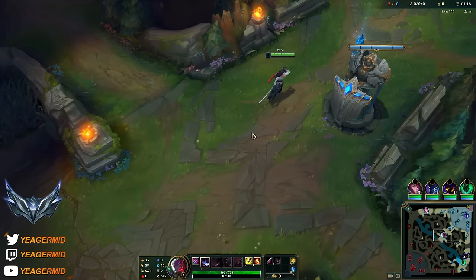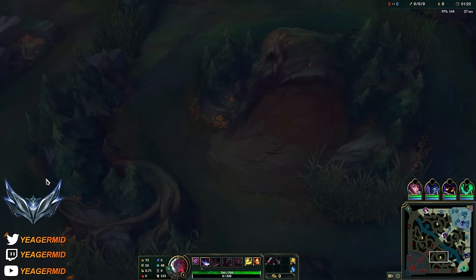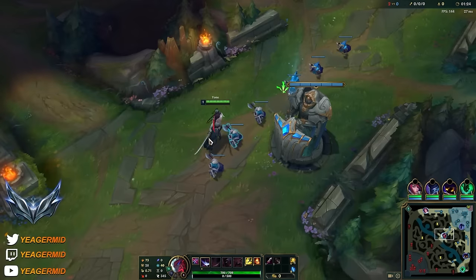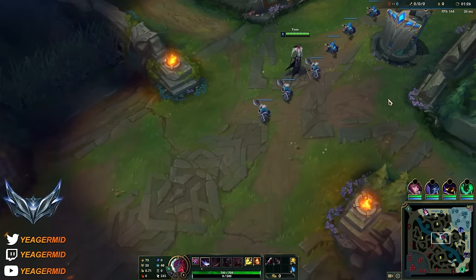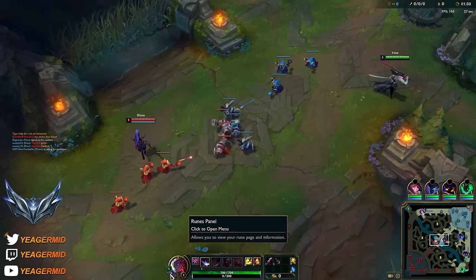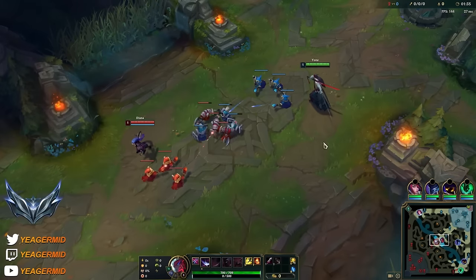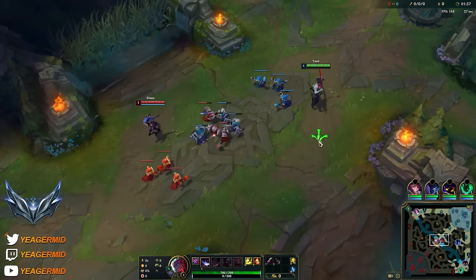Alright guys, so this is silver MMR and already two people got caught. Nocturne went into their jungle alone and died, and then our top lane also died. So that's a bit of a classic game. Now for the runes, I am using bone plating - something I only recommend doing if you're playing against melee champions and also assassins.